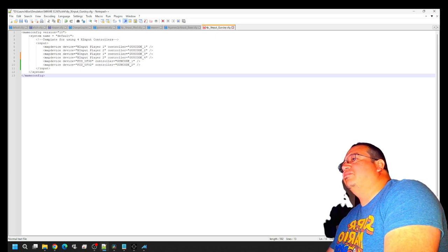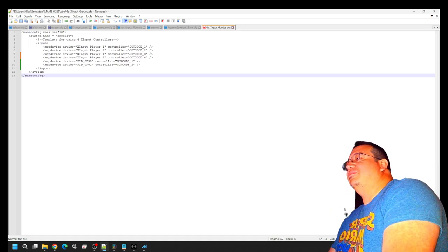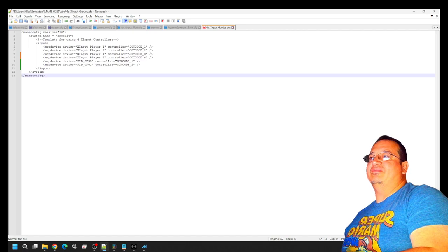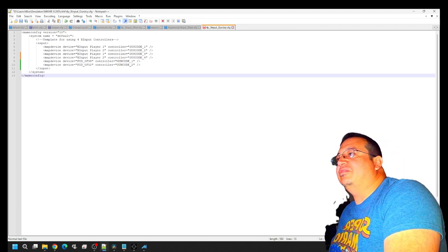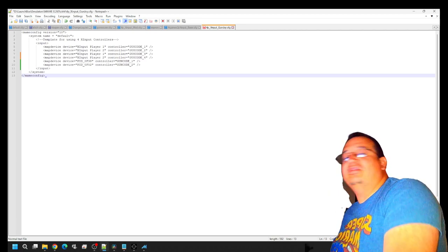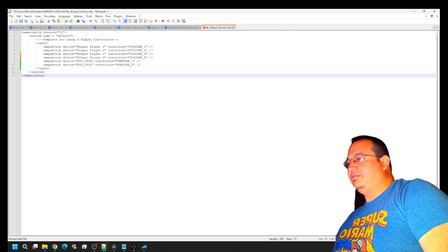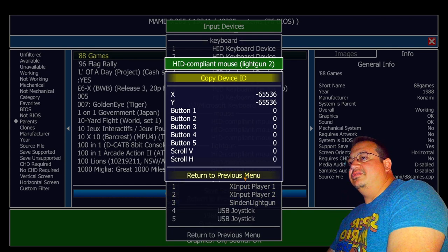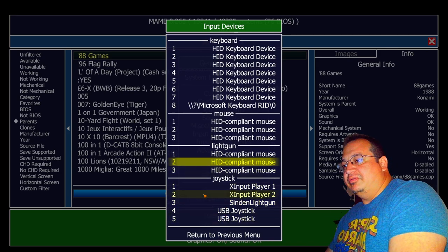So I have my X input player one and player two set up as three and four. That's just going to be the device name. Whenever your computer sees the X input Xbox-style controller, it's going to give it the name player one — it's not going to differentiate between the actual devices, it's just going to assume the first one it reads is going to be player one. Now next we want to do player one and player two. If you're running an arcade panel and just want to use X input controllers, then you're done at that point. Be sure to save what you've done so far. Get back into your MAME and figure out which one is which as far as the joysticks go.